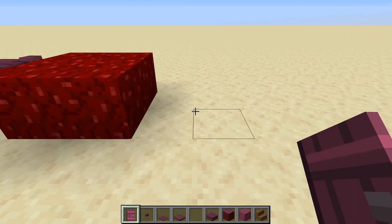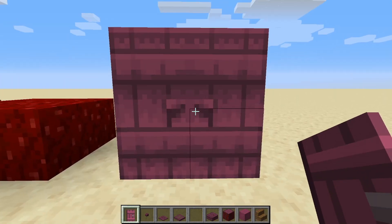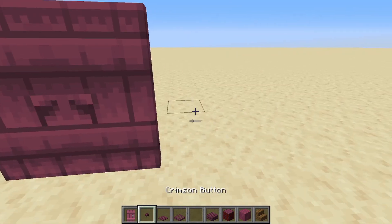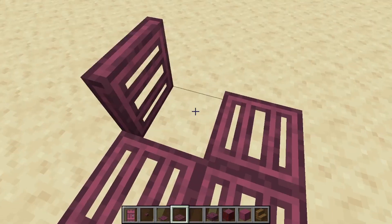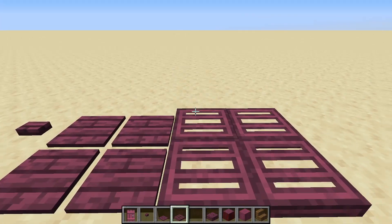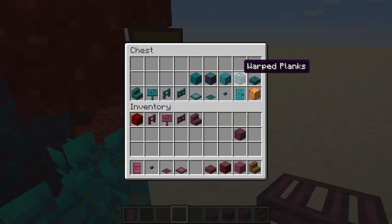This is my personal new favorite door — the crimson door. It looks so cool. That's an awesome texture; it would work perfectly for some sort of haunted house. Then we have the crimson buttons, crimson pressure plates, and crimson trapdoors. Everything in this new update is so good. These are way better than the old stuff, although the old stuff is still pretty cool.